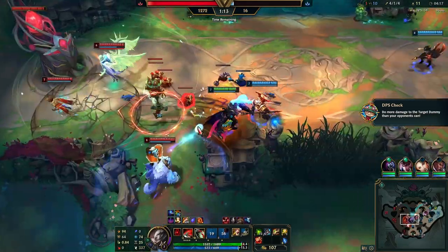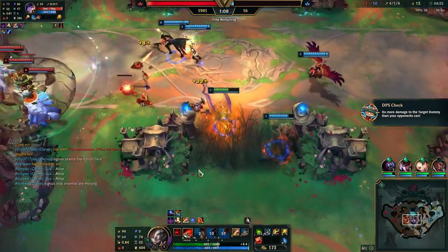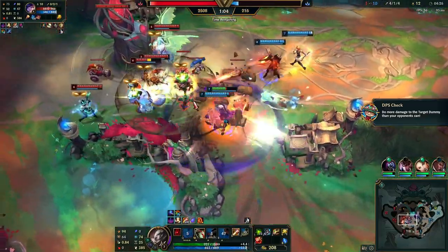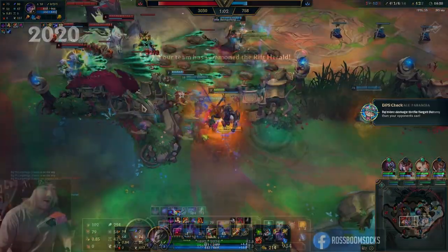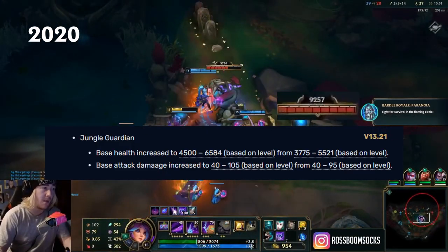However, this still did not fix events spawning near turrets. An event can be on a relatively even location, but if it's too close to a tower, one team gains a massive advantage over the other, especially in the early game. The jungle guardian has been changed to have more health in the early game and less health in the late game.